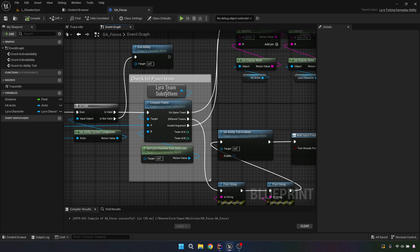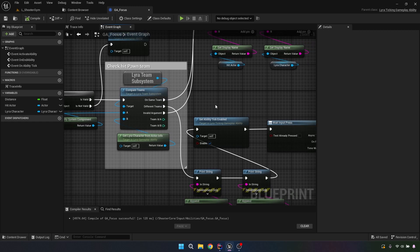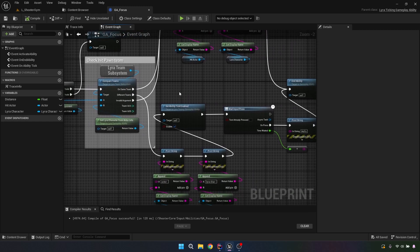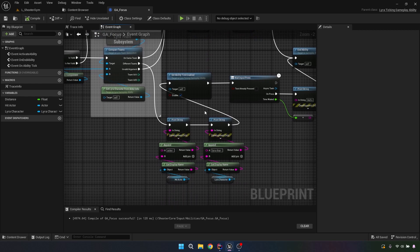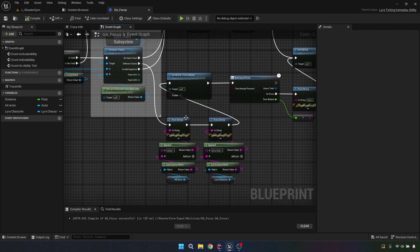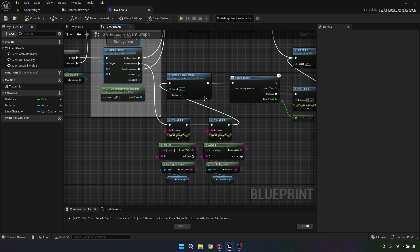We are going to check to see if we're on the same team, because this is something I don't want you to be able to lock onto a teammate — or maybe I do, I don't know. I might have to come back and play with this one later. I'm pulling off here and printing some stuff out. I love to print stuff out when I'm creating new things — it makes the debug process amazing. So I'm grabbing that hit actor, printing that out, grabbing the Lyra character, printing that out, so that way we can see.